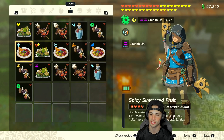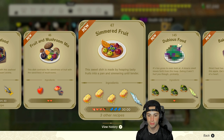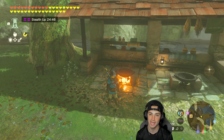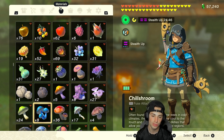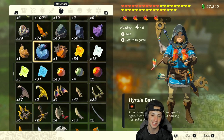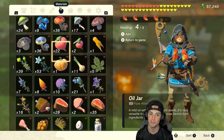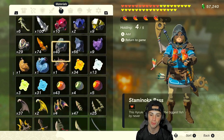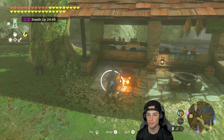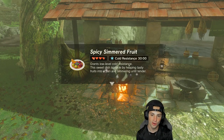Moving on to cold resistance — for this I used spicy peppers alongside a dragon horn. Again, if you want the 30-minute boost, use dragon horns. If you don't have them, just add another spicy pepper, but you will not get that 30-minute boost — that is only available when you use dragon horns. So to make the cold resistance: four spicy peppers on top of a dragon horn, and there you go — 30 minutes of cold resistance.